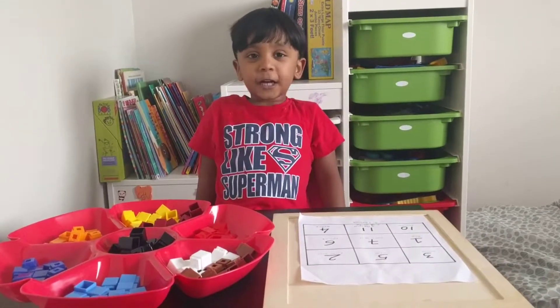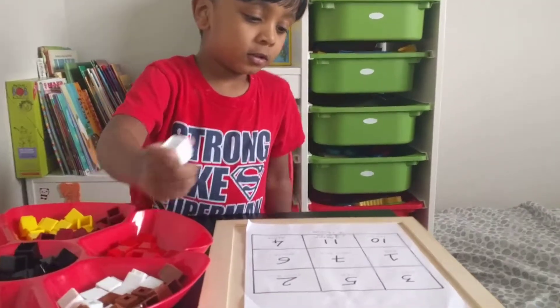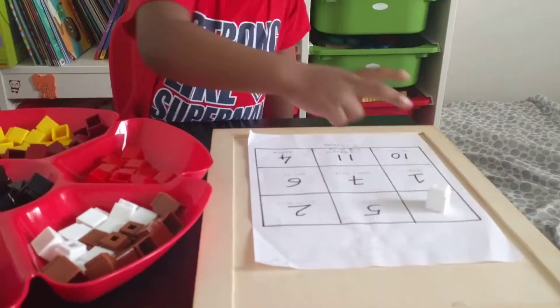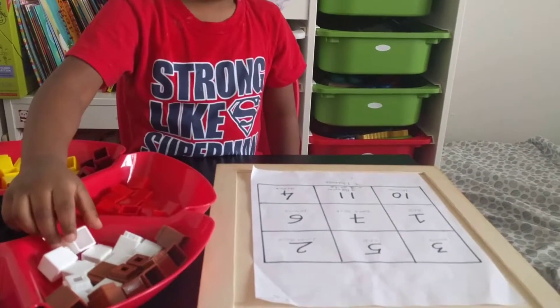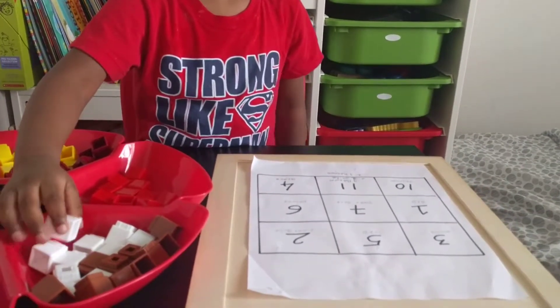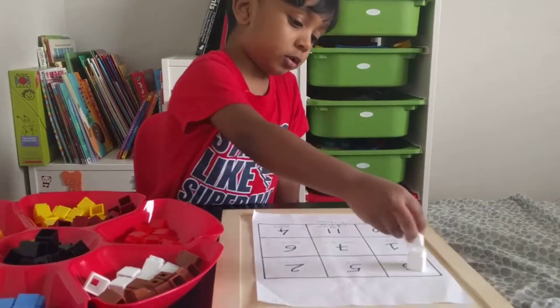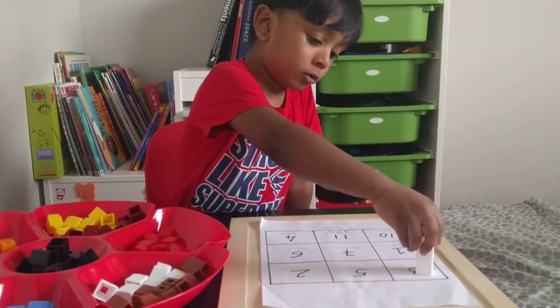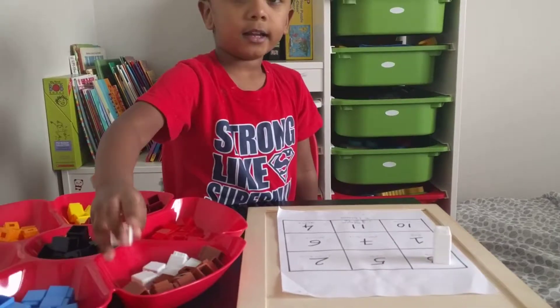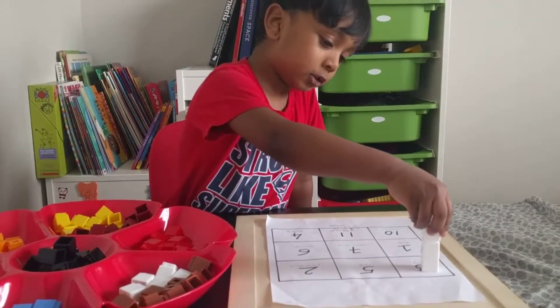We're going to the Kyrie Tower. One. White. How many whites? Three. One. Two. And yes, one. Three. Three.